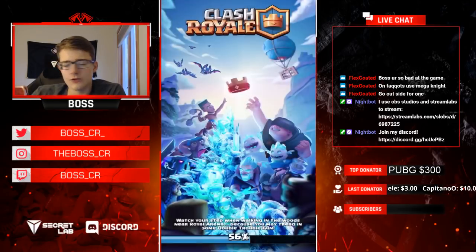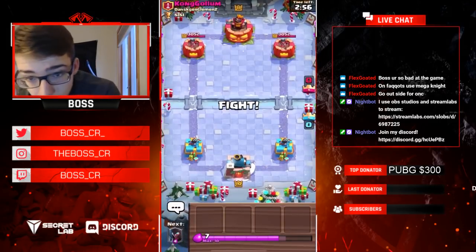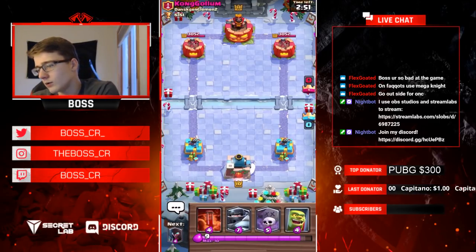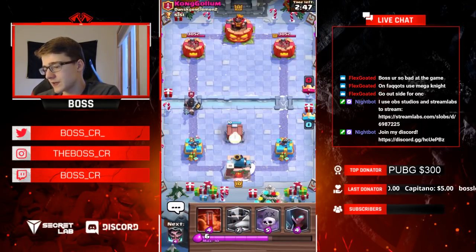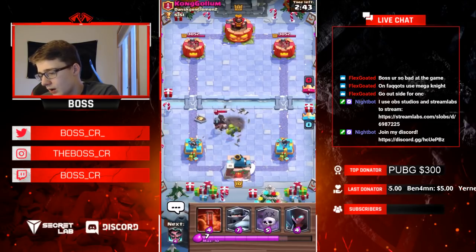We found another game here against Kong — Kong Golem, I wanna say. Let's drop a goblin cage here. He's gonna dark prince at the bridge as the first play of the game — super aggressive, not too sure why. But goblin cage stops that really easily. Then we'll go ahead and night witch in the back.